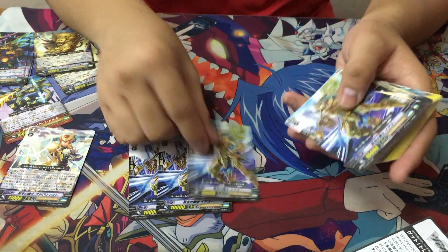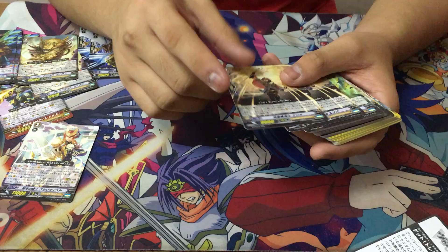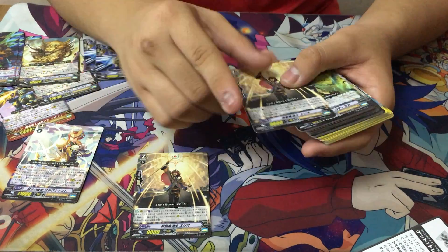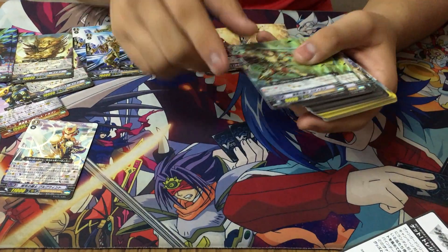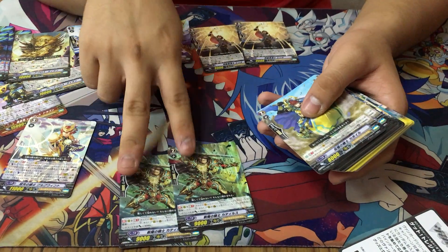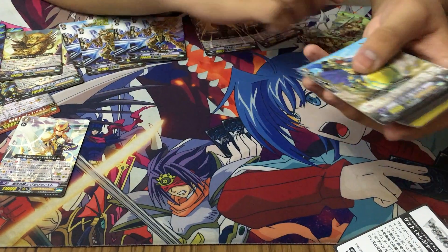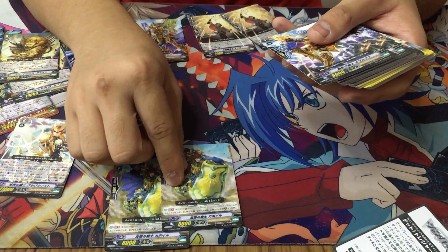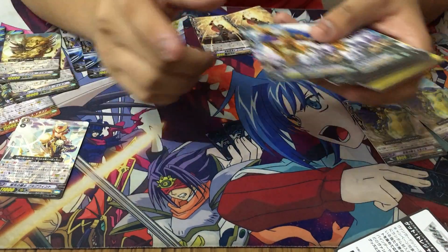We have 4 copies of Iago — or Jago, whatever — the Galatin of the deck. Next, 2 copies of this Holy Mage guy. Then 2 copies of the Unite attacker and choke attacker — this one's Unite, right? And 2 copies of the East Special Interceptor. That's it for the grade 2s.